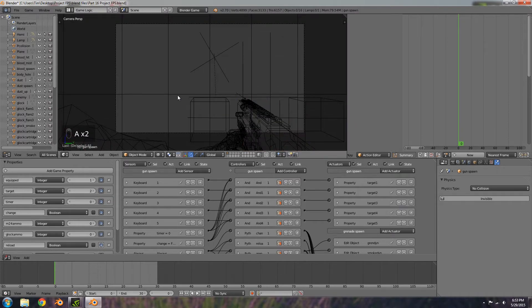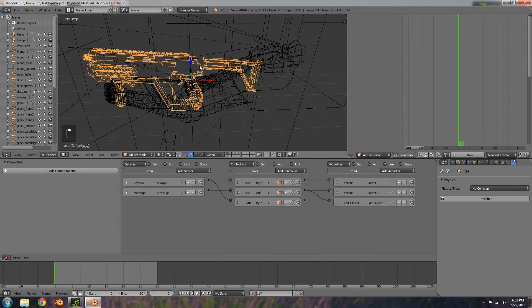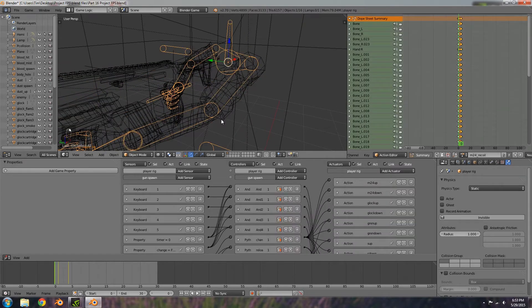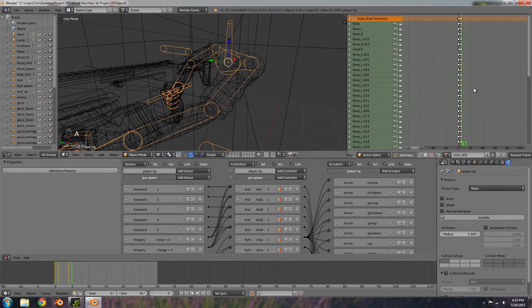Numpad zero and there we go — scroll along to update and that is looking good. Now we want to add our own animations, so click the plus to add a new animation. I'm going to call this M24 ADS. Click out, choose the F, and we don't need the recoil frame. Easy way to do this: go all the way to frame zero with nothing selected — press A to deselect — then go to frame zero, press Ctrl+K, then Ctrl+I to invert the selection, X and delete.